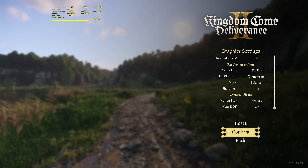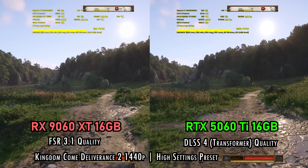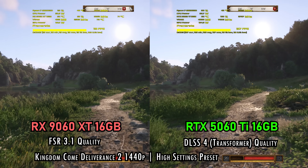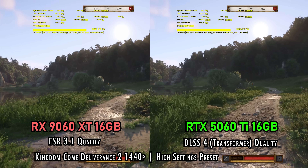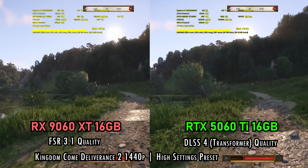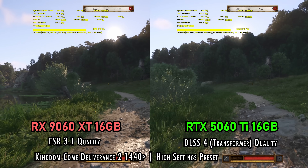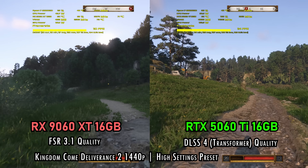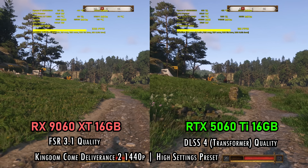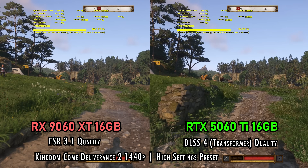In a title like Kingdom Come Deliverance 2, the transformer model is really doing some hard lifting. Overall, with the transformer model and DLSS, you can manually override and use it in a lot of different titles and it's going to look pretty good. Even though FSR 3 and FSR 4 are pretty good, I feel like AMD needs to roll it out more aggressively and get it into more games — when I tested it, it does work pretty well, it's just not available in a lot of popular titles coming out.